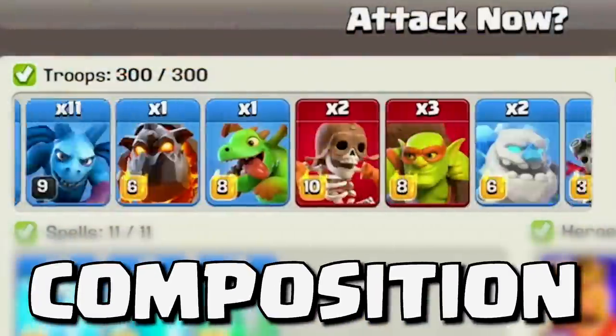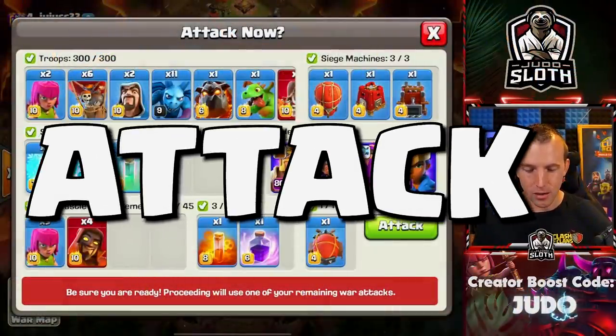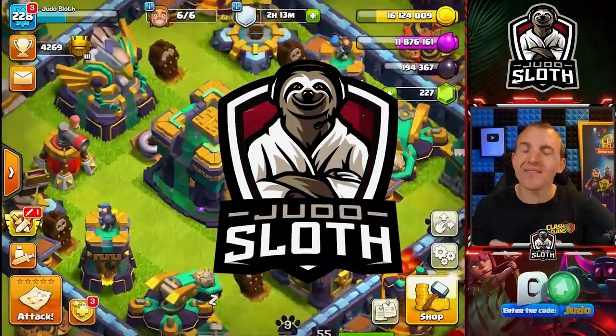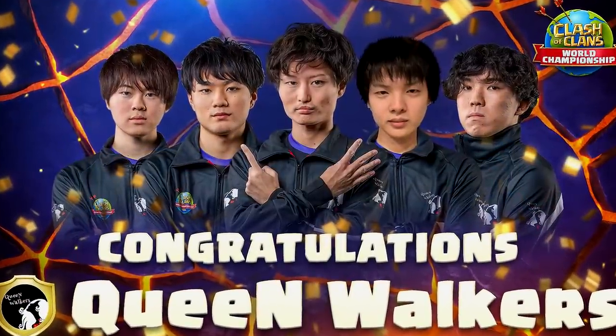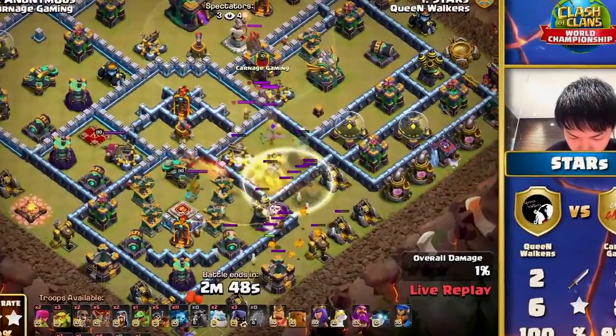I copied the army composition of the Queen Walkers for my Clan War League attack. Welcome back to the channel, guys. I'm your host Juno Sloth. We need to get ready for our Clan War League attack. I have enjoyed copying the number one players in the world, but for this one I wanted to copy the Queen Walkers. They are one of my favourite teams and they did win the most recent Worlds Qualifier, getting the golden ticket to the final, and this was my favourite attack.